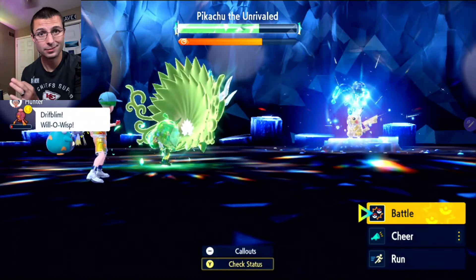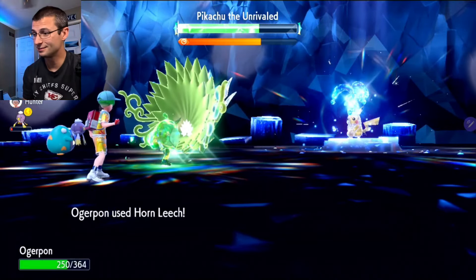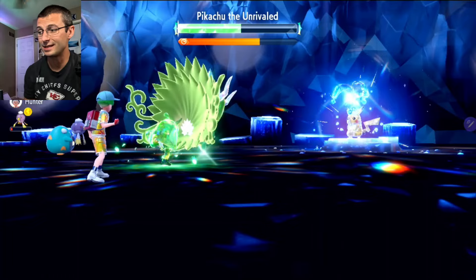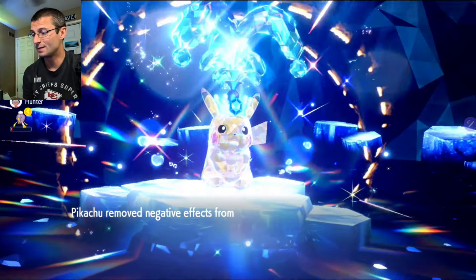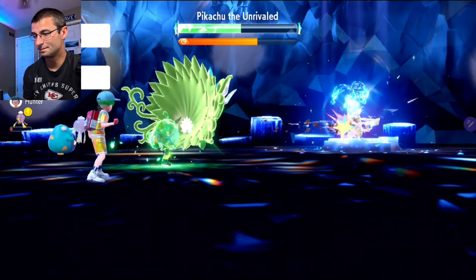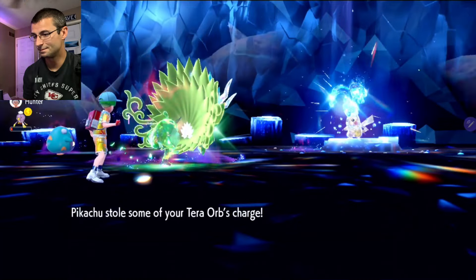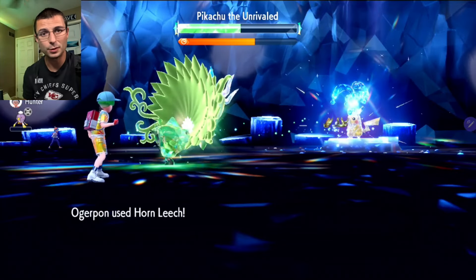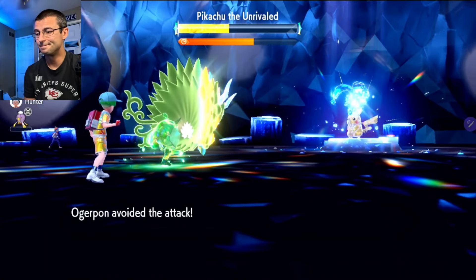If you want to have fun with this, max out the Attack and then get into your Horn Leeches. I'm doing like 20-25% damage per hit — at least 20% — and that's with no extra buffs. We're just spamming it. If you have a turbo controller you can just hit the turbo button, sit it down, fight over. That easy.